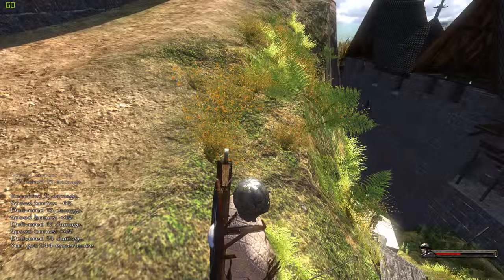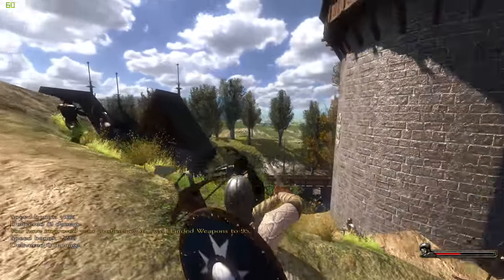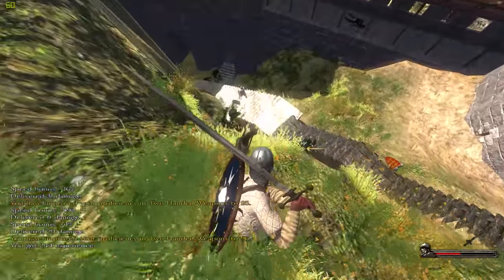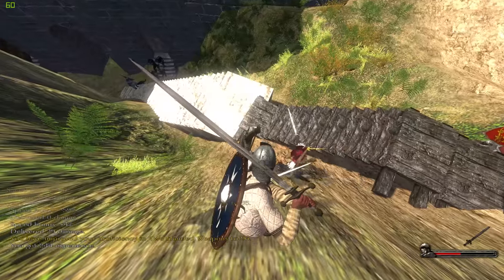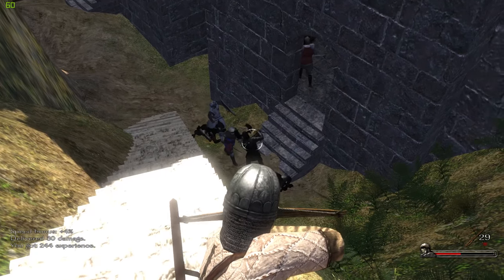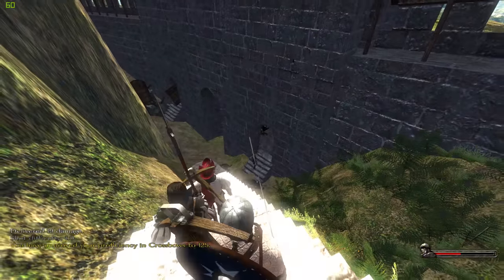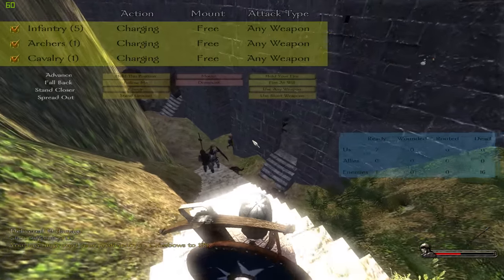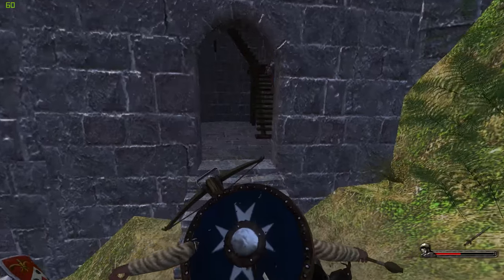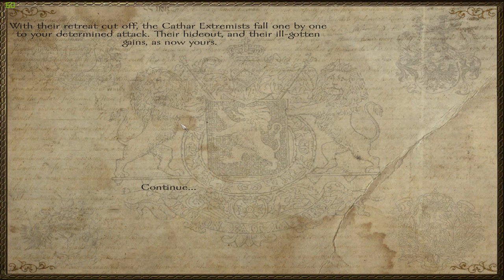Yes! We are victorious! Come on — men of valor, stand with me! There's one down there. They're spawning all around us and there's quite a few. Not my crossbowmen! The crossbowmen actually managed to get away — I saved him. Another one. Are there any more? The last one's in here. We haven't lost a man! We are victorious — we cleared out this wretched place. With the retreat cut off, the Cathar extremists fall one by one to your determined attack. Their hideout and their ill-gotten gains are now yours.